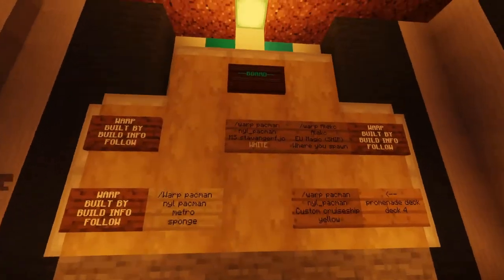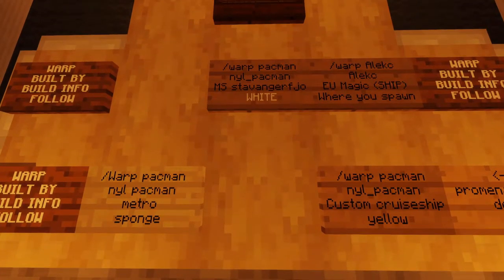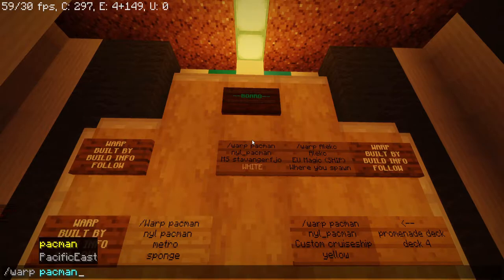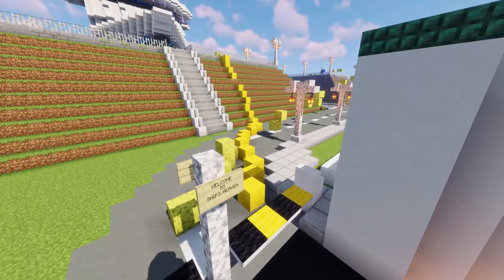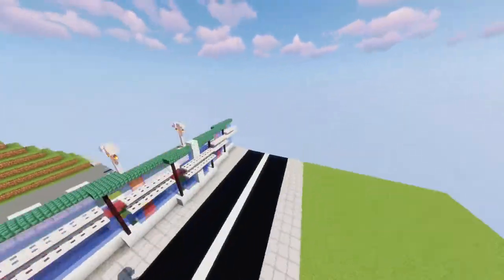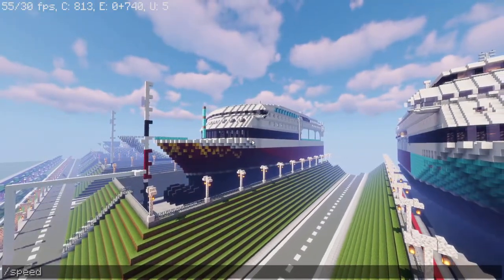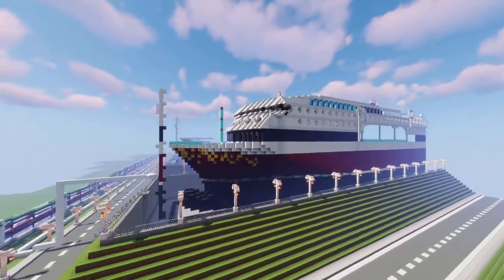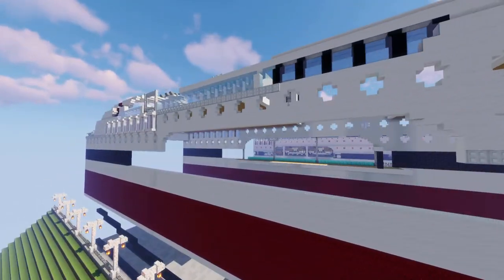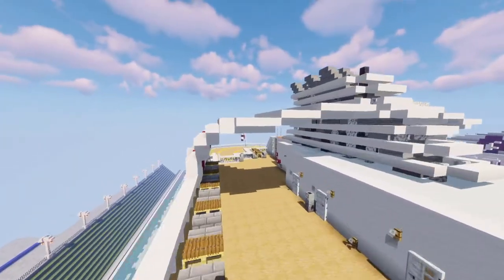Good job. Now we have two builds from Pacman. Let's start with the MS Stavangerfjord — I'm guessing it's supposed to be Stavangerfjord, following white. MS probably stands for motor ship. It doesn't look very completed but let's take a look at the exterior. First sight it looks kind of cool — it's a very wide ship with an interesting design I haven't seen before. I especially like this wing feature.